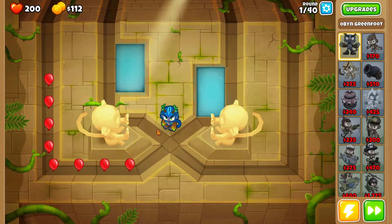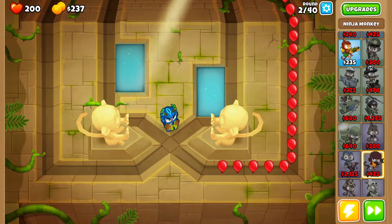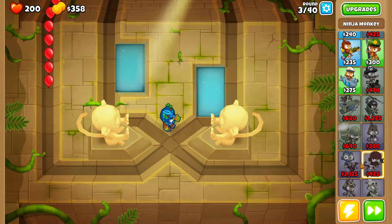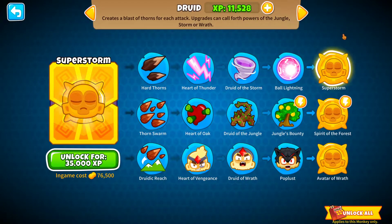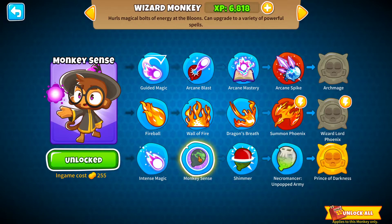He does pop lead balloons, so I just have to worry about camo balloons with the ninja, who still needs a bit of experience. Can the druid pop camo? I don't remember. No, it cannot pop camo. I believe the wizard can with Monkey Sense.